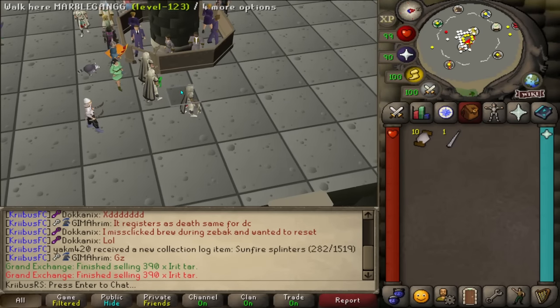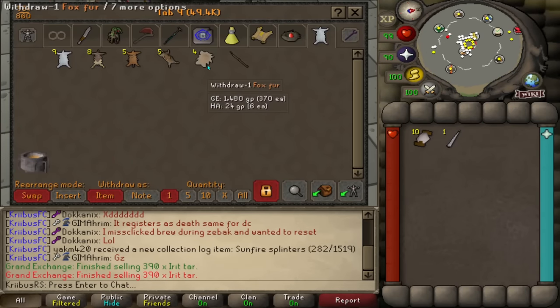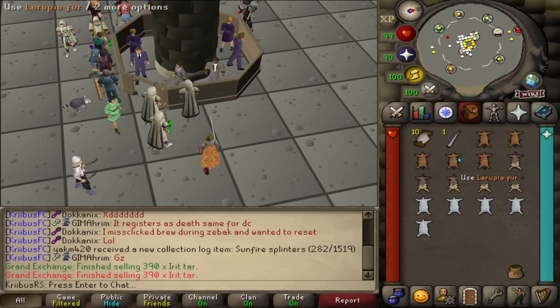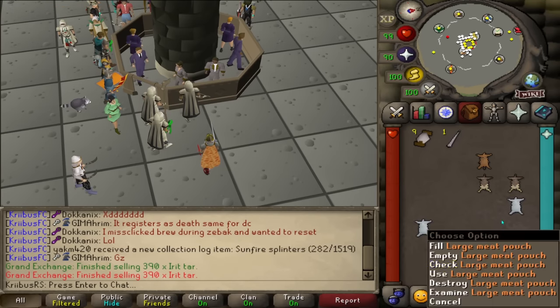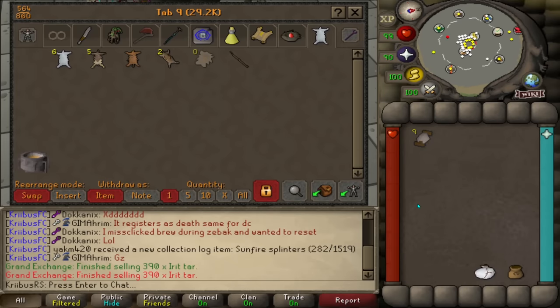Before we do anything else with the Master Guild, there are two new items that came into the game that will help a lot. The first one is the Meat Pouch, which will store up to 28 meats in the bag and requires 65 crafting to make. The second one is the Fur Pouch, which stores 28 furs in your pouch at the highest tier. There are a total of three of them: small, medium, and big. I'm going to carry both of these around during my tasks as it saves a lot of time on banking.